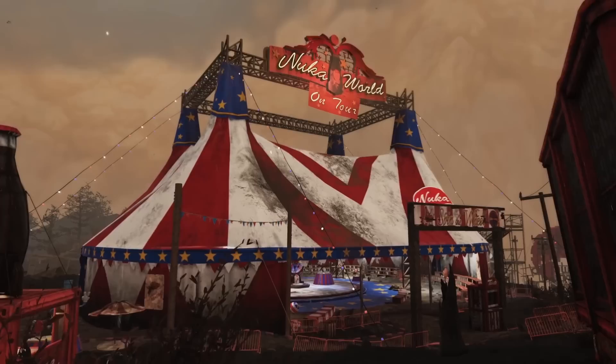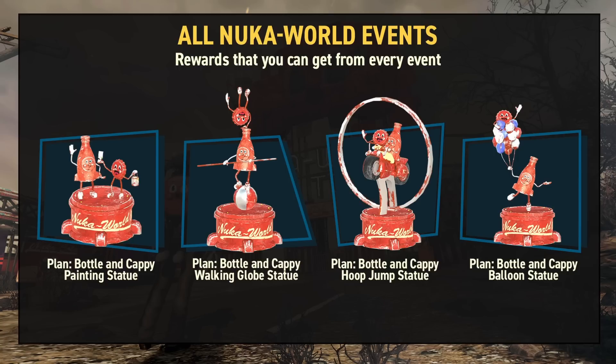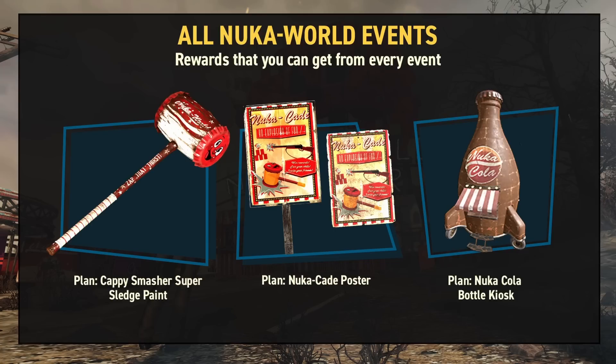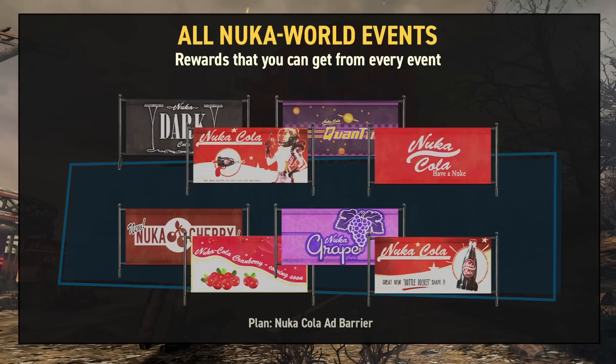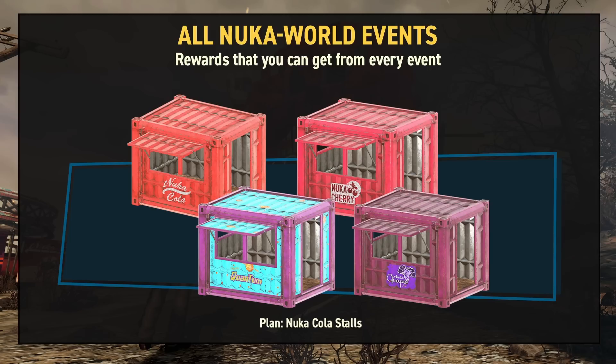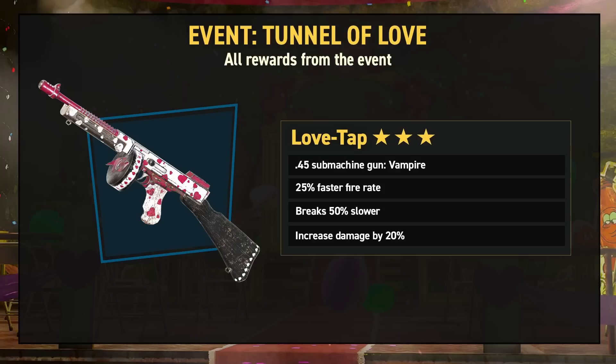Alongside unique rewards from events and the Nuka Cade vendors, there is also a selection of generic rewards obtainable from all four of the new events. There are a total of 14 of these in total, including plans for four different Bottle and Cappy statues, two backpack flares, a small robot, and the Cappy Clapper. A paint for the super sledge comes with the Cappy Smasher, as well as Nuka Cade posters and the plan for the Nuka Cola bottle kiosk, which has six different variations. Also look out for a set of eight Nuka Cola ad barriers, four different Nuka Cola stalls with Nuka Cola, Nuka Cola Quantum, Nuka Cherry, and Nuka Grape variations, and matching Nuka Cola Balloons. There are well over 100 rewards coming with this update, so check out my guide going over all of them if you want to see everything that's coming with Nuka World on Tour.